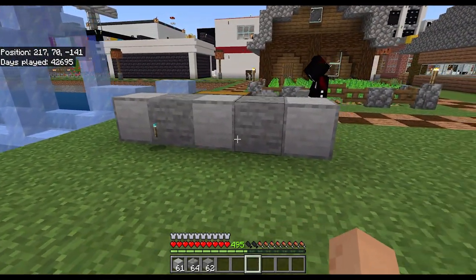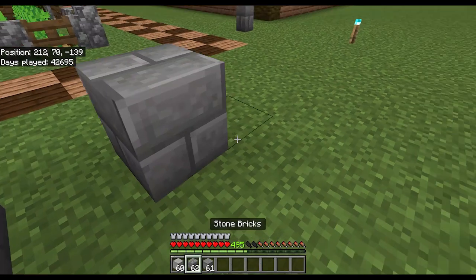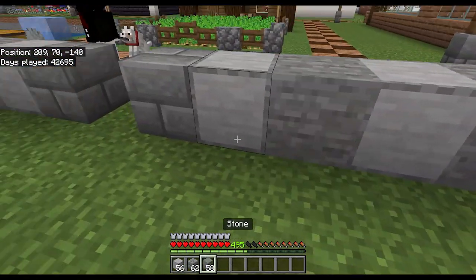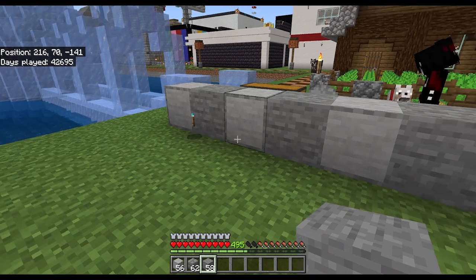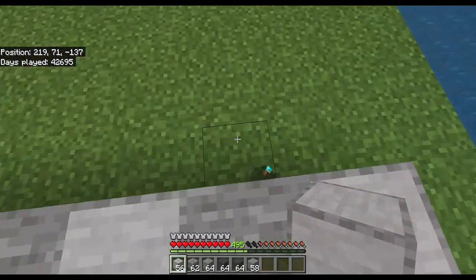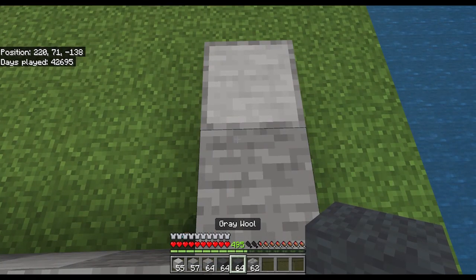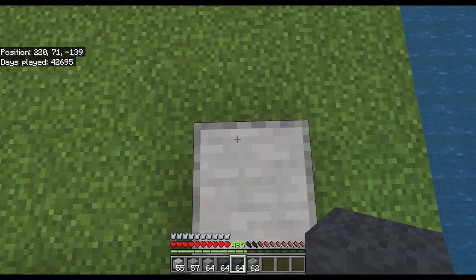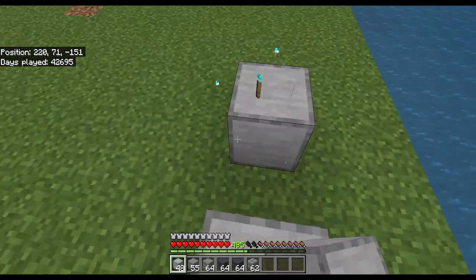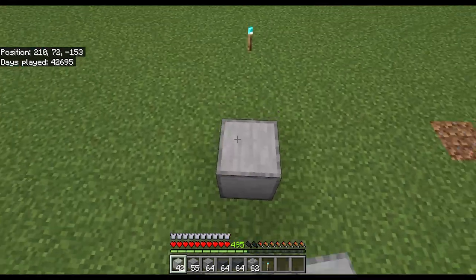The front side is going to be a little different than the rest of the building just because this is where the door is going to go. The door is going to be right here, but for the rest of it it will follow the same pattern. Can you come around and help fill in with the stone? I think this is the move.